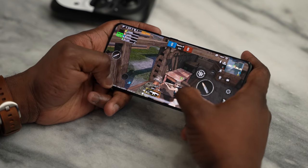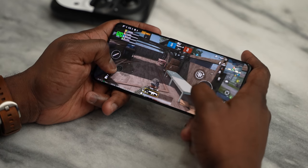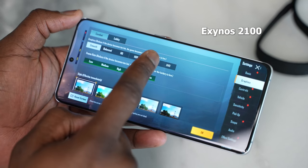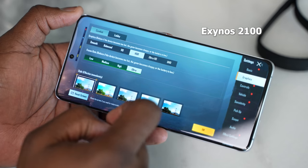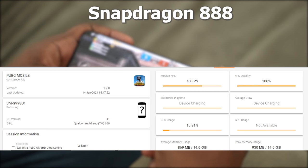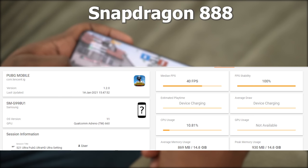Let's move on to a more GPU-intensive game: PUBG Mobile. One thing I found — and hopefully it changes — is that you cannot play PUBG at Ultra HD on the Exynos version right now. An update is coming, so we'll have to wait. On the Snapdragon version, it runs PUBG at Ultra HD at 40 FPS with 100% FPS stability. So that's an advantage the Snapdragon currently has. For a fair comparison, we tested Smooth Extreme on both: the Snapdragon delivered a solid 60 FPS, 99% FPS stability, and 906 megabytes average RAM usage.